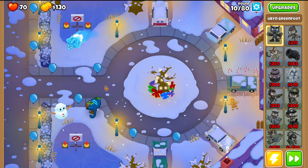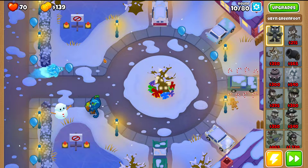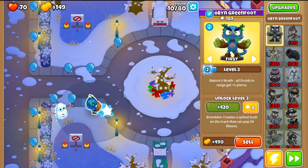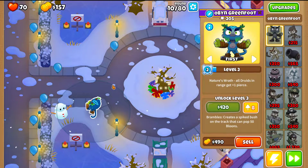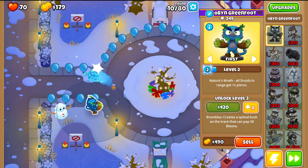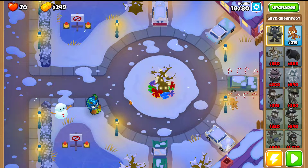A very good thing about Obin is that his basic attacks can follow up bloons and pop them on the opposite side. He has two layers of damage, so you can maximize his output and pop all the bloons — that's super nice.